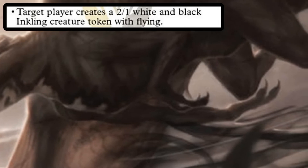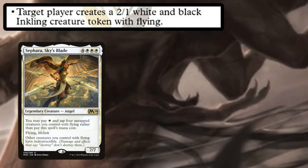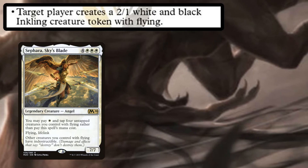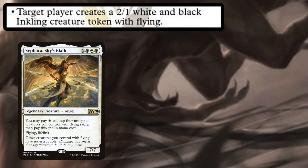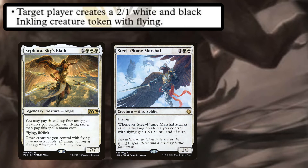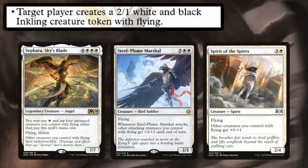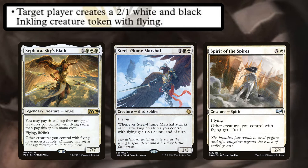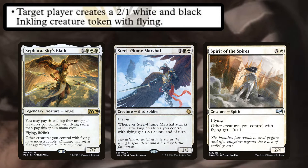When would you want to target yourself with this mode? Well, you might have some flying synergies. Sephara, Sky's Blade can be cast for only a single white mana if you have four other flyers. Shadrix flies and makes a flying token for you right away, so you're already halfway there. Then Sephara gives all of your flyers indestructible. There's Steel-Plume Marshal, which gives all of your other attacking flying creatures +2/+2 until end of turn whenever it attacks. There's Spirit of the Spires which gives all of your other flyers +0/+1.